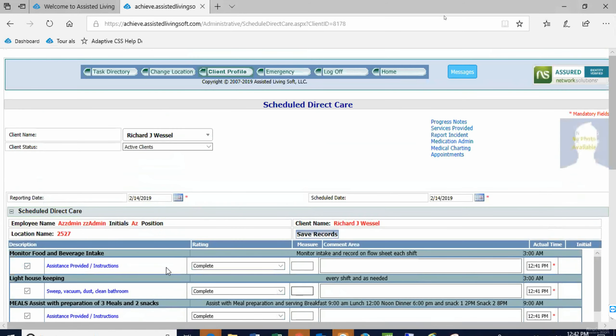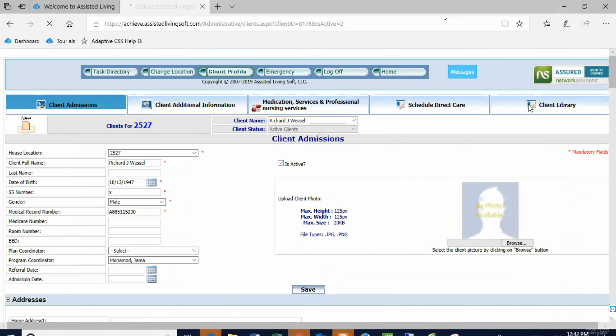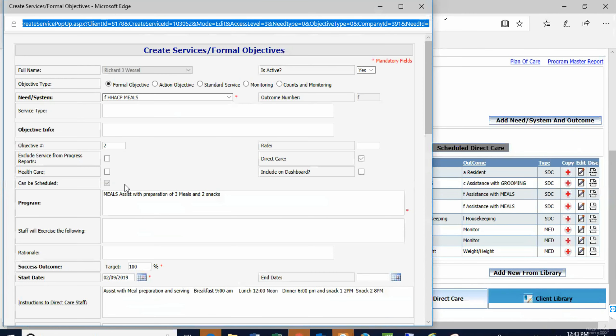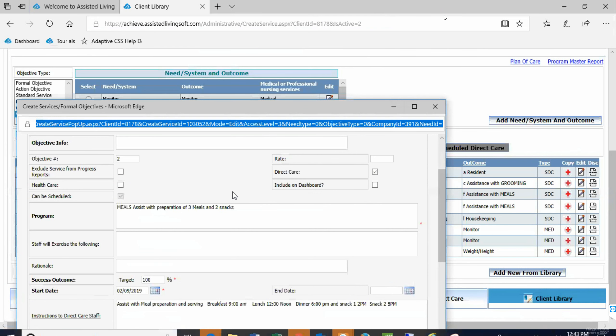Now I'm going to show you how I got it in — this is how staff will chart. I'm going to click his client library and look at that meals one: assist with prep, monitor food and beverage intake, and assist with meals. I'm going to edit 'assist with meals.' We should actually edit this in the company library first because that's what gets copied onto all your other clients — anything I do for this client only affects this client.